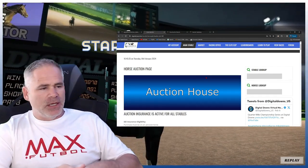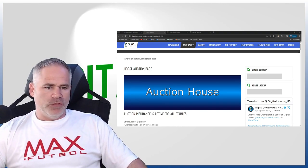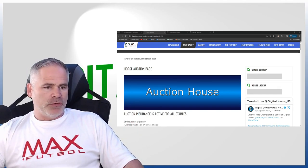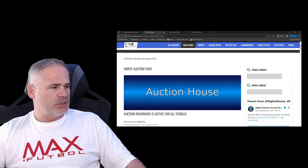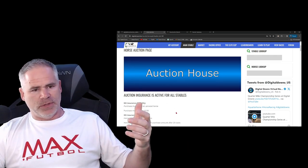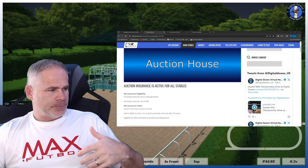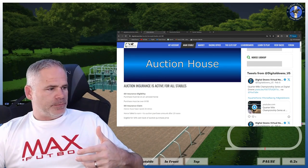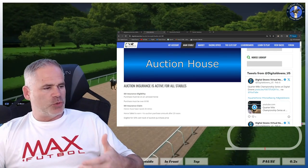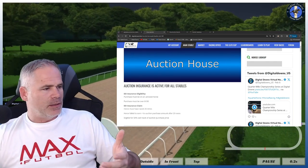If you just want to break the ice in free races or low claiming races, the auction has so much to offer for new stables. We also offer insurance on some purchases — for unraced horses purchased at 100 or more, if the horse fails to earn or equal the auction purchase amount after 20 races, you're eligible for a 50% cash back from the auction price. It's basically like an insurance policy, listed at the top of the page.